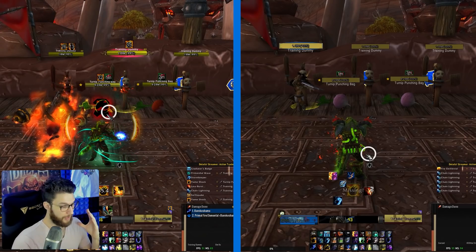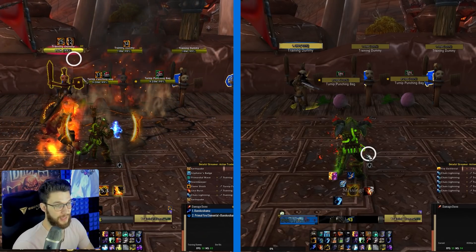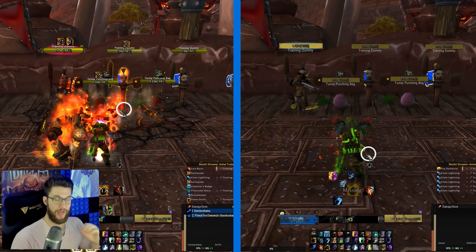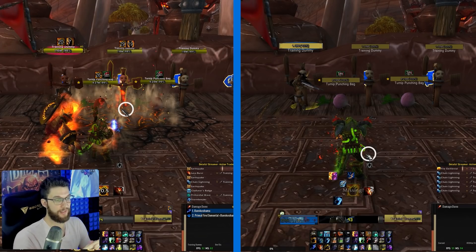Pop all your on-use trinkets, Blood Fury if you're an Orc, Berserking if you're a Troll, and drop your Earthquake. This Earthquake is empowered by Master of the Elements thanks to the Lava Burst cast beforehand. Now cast your first Stormkeeper-empowered Chain Lightning to regenerate Maelstrom and drop another Earthquake. Then cast Lava Burst to consume the Primordial Wave buff and gain another Master of the Elements buff for the next Earthquake. This Lava Burst hits four times total — once on the initial cast and then three additional Lava Bursts sent to each Flameshocked target via Primordial Wave — generating 40 Maelstrom total.